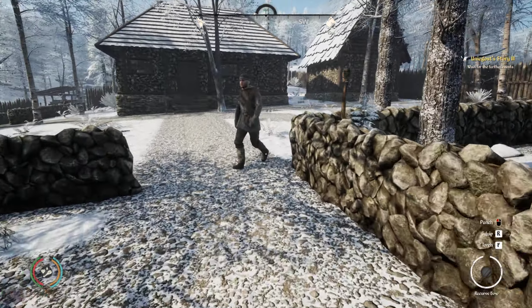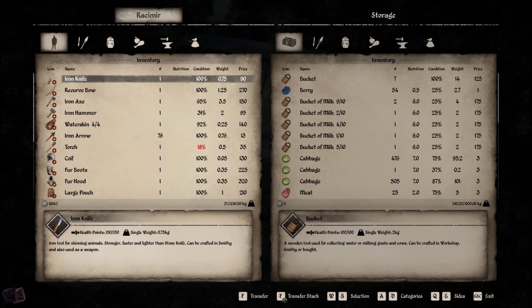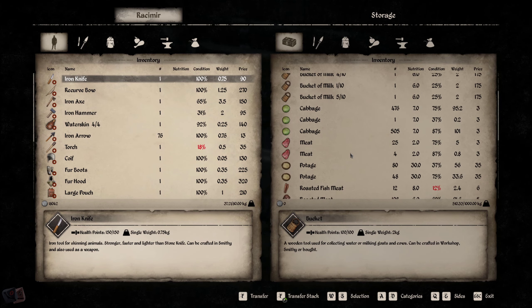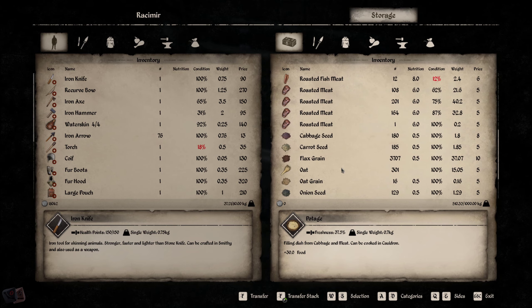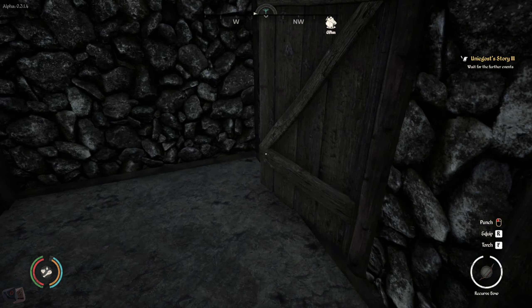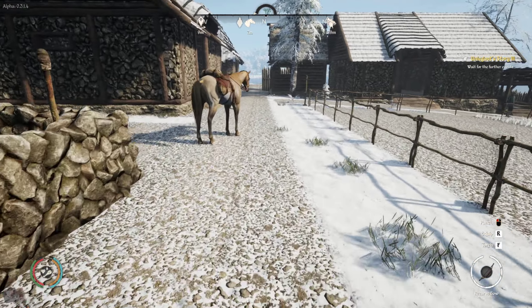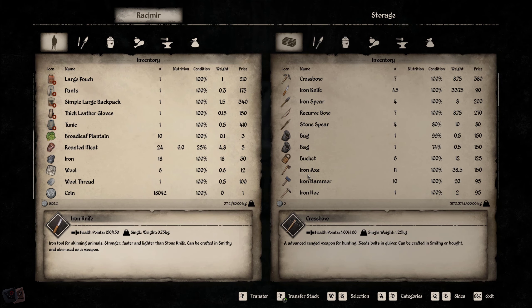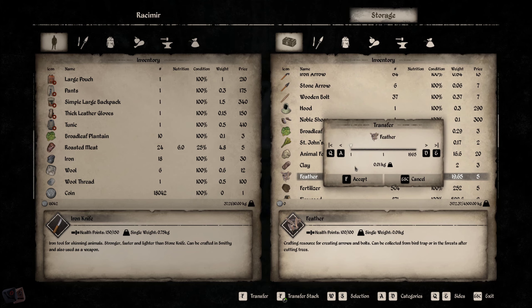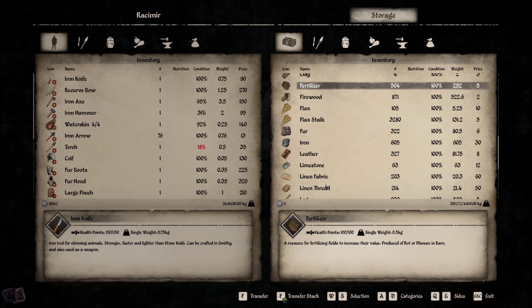If you saw my video from yesterday, you would have seen the new update. Now I'm back on the normal branch. Knowing that there was a bug with the fields, I went ahead and deleted the fields over here that I started building. I'm going to turn this into my orchard area. I don't need that right away, but having four separate fields for orchards — we're going to be planting fruit trees.